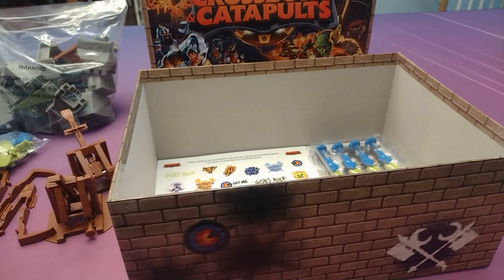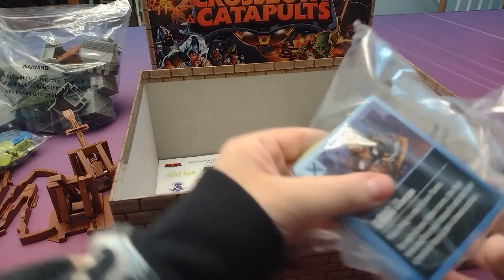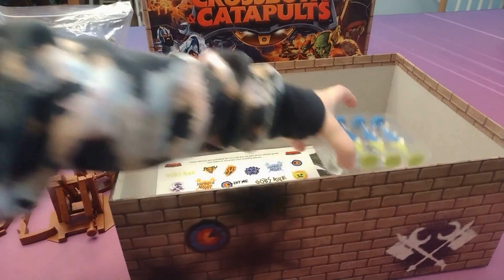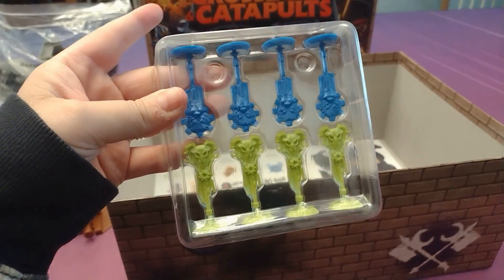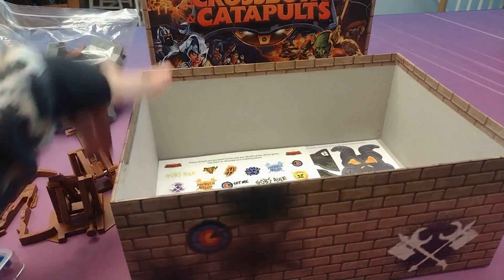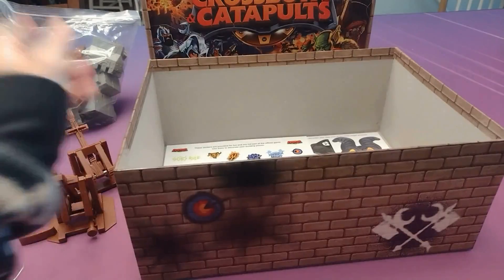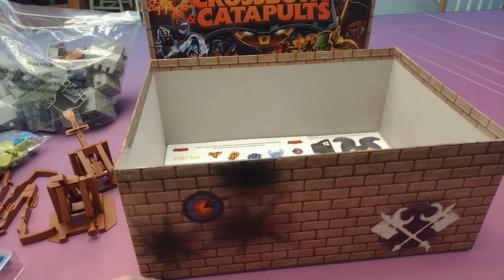We've got some cards, some banners, and then it looks like we've got some punch-outs and some stickers in the bottom there. But that's everything inside the box, so keep an eye out for our review on that one, coming soon!